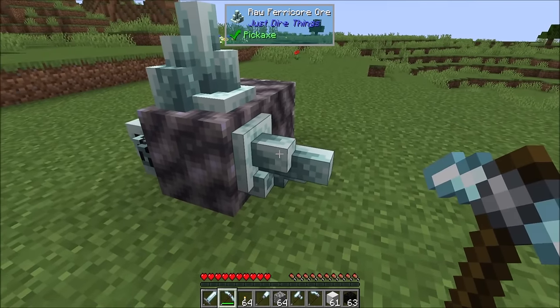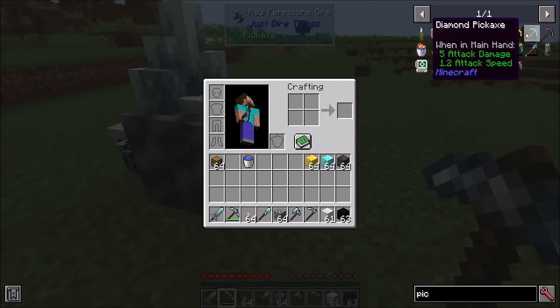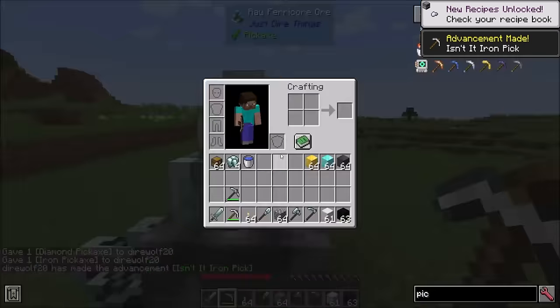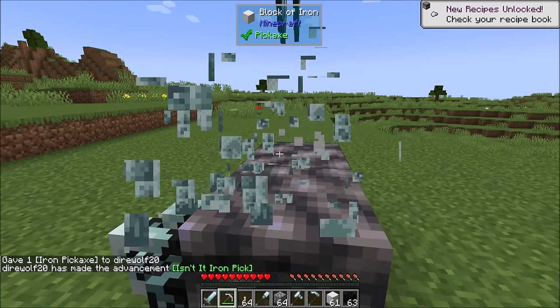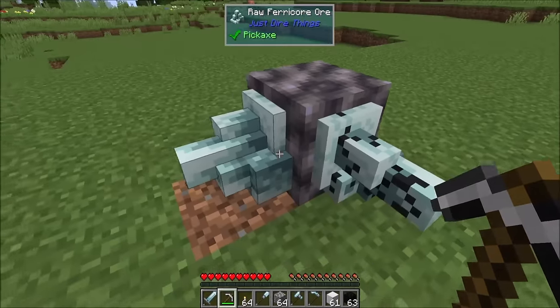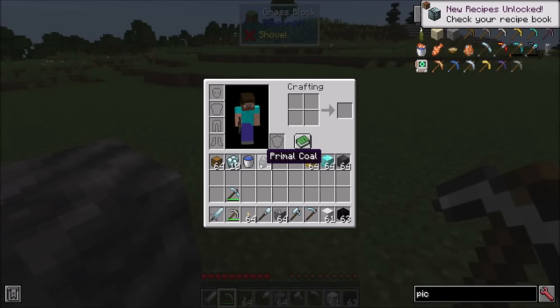You can go ahead and mine these things using any tool. I've got my Ferrocore pickaxe here — you could even just use a regular old iron pickaxe. I got four raw Ferrocore from that one, and three from this one. Here's the rule: you always get between three or four resources. Fortune does not matter — you will not get extra resources from fortune. This is basically a crafting mechanic saying you need nine ingots and you'll get three to four of the raw Ferrocore. We can break that raw Ferrocore over here, and then we'll break this guy and get a little bit of primal coal, which we'll talk about in a moment.